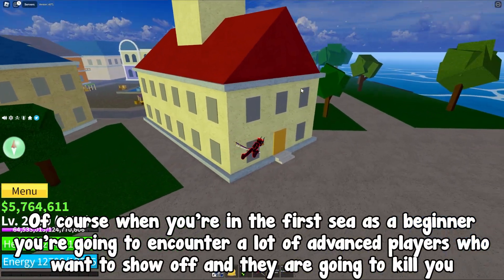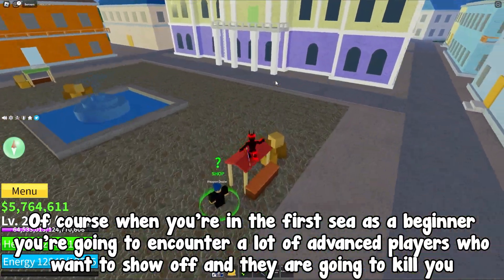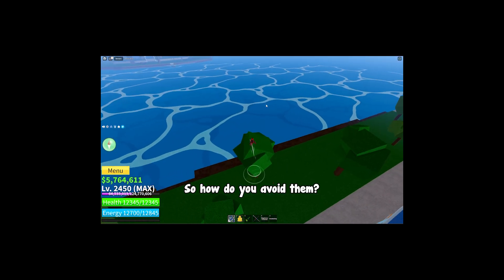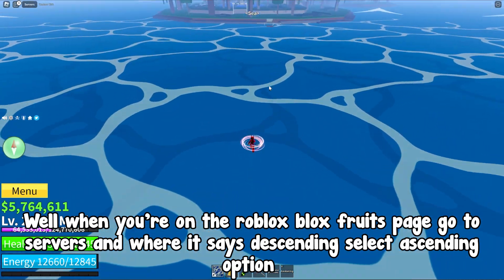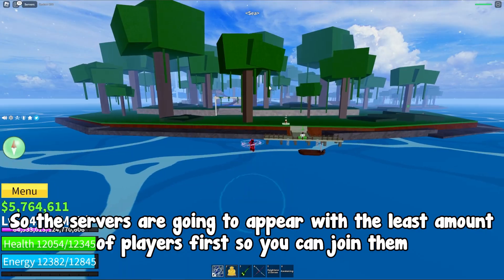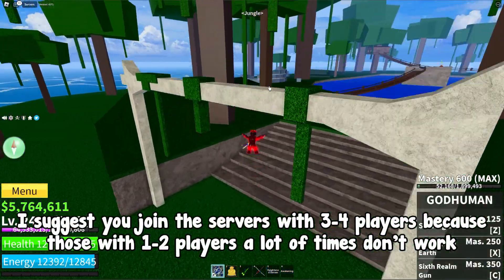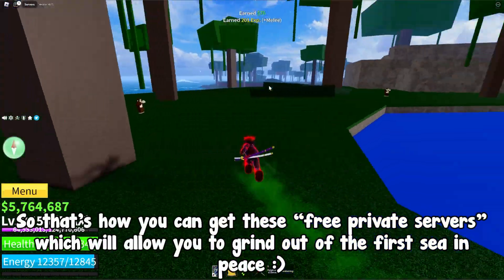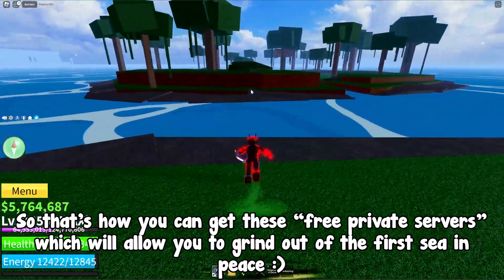When you're in the first Sea as a beginner, you're going to encounter a lot of advanced players who want to show off and they are going to kill you. They also steal your bosses, fruits, and etc. So how do you avoid them? When you're on the Roblox Blox Fruits page, go to servers and where it says descending, select the ascending option. The servers are going to appear with the least amount of players first so you can join them. I suggest you join servers with 3 to 4 players because those with 1 to 2 players a lot of times don't work. That's how you can get these free private servers which will allow you to grind out of the first Sea in peace.